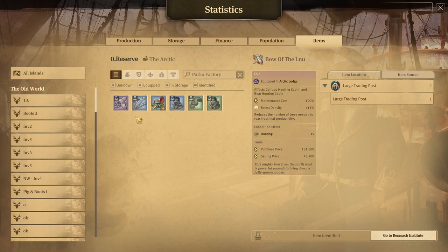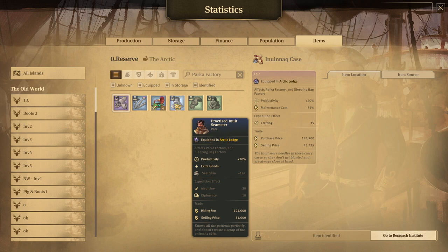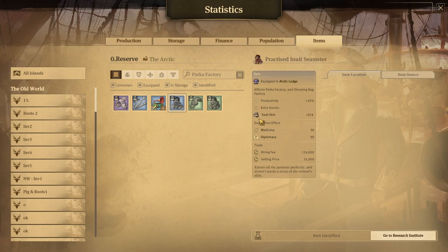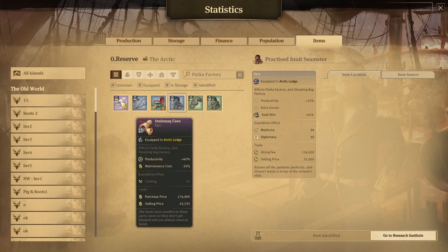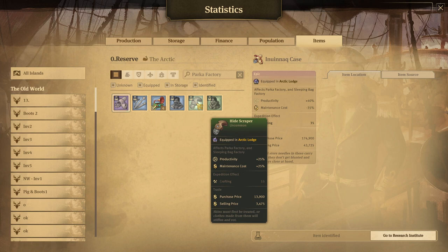For the parka factory, the items are the same as for the sleeping bag factory. So don't hesitate to put them both inside a single Arctic lounge — they'll be affected by the same items and you won't lose any space. You'll probably choose the same items for both, because if you're looking to reduce workforce you want to reduce it for both, and if you're looking to maximize productivity you want to do it for both. Start with the sealer skin item, then the productivity plus 40, and then either the workforce reduction or the productivity boost depending on your preference.